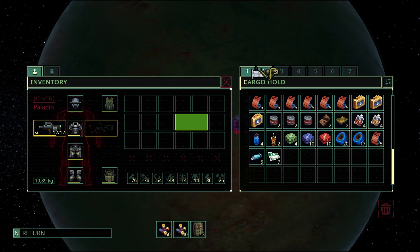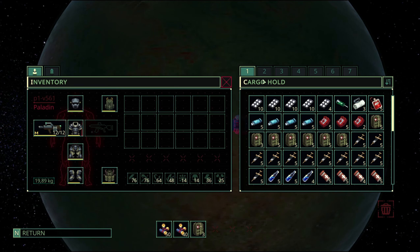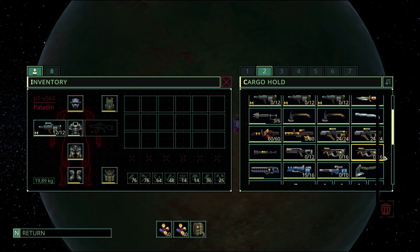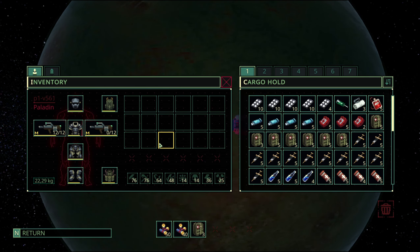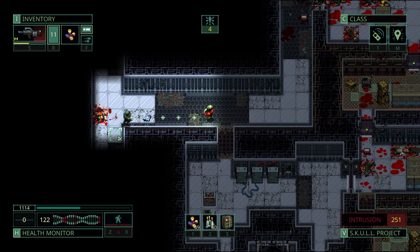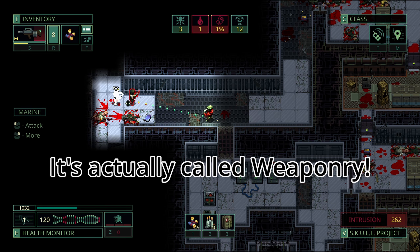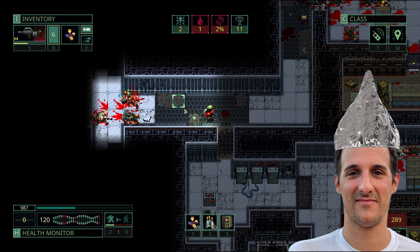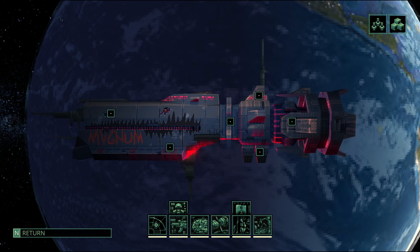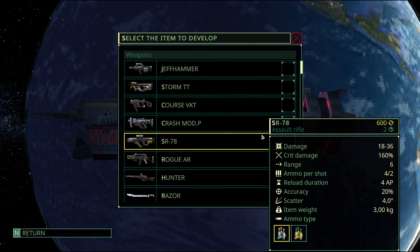Let's talk weapons. We will narrow down our choice to shotguns. I succeeded by using a regular Jeff Hammer or even a Crash Mod P. We'll create an absolutely insanely powerful weapon out of these very weak ones by using one of the new mechanics — the Arsenal — where we can mod and upgrade weapons. Using my tinfoil hat, I can predict that the developers are going to adjust just how broken some of these new mechanics can be and balance it out. For now, enjoy it while you can.